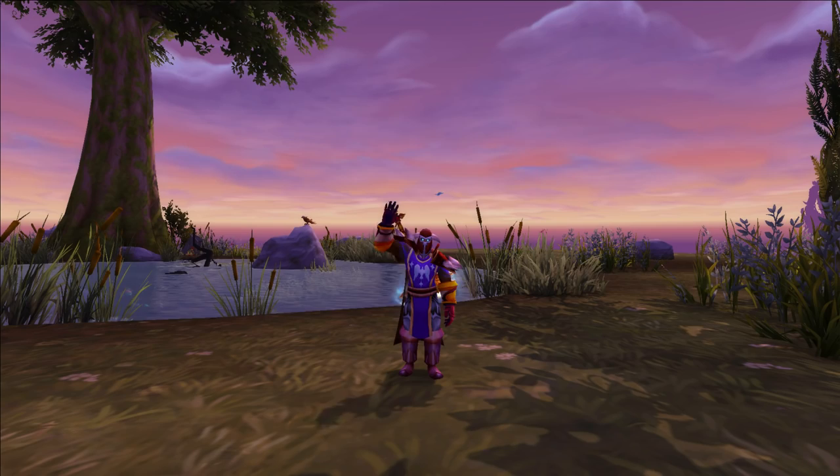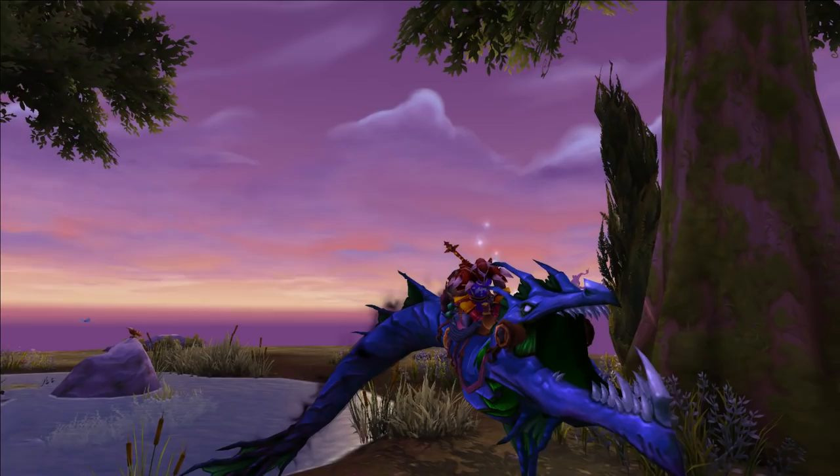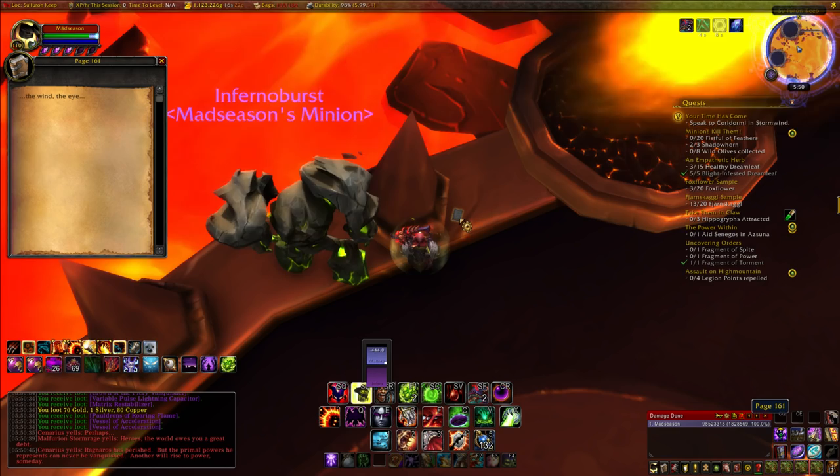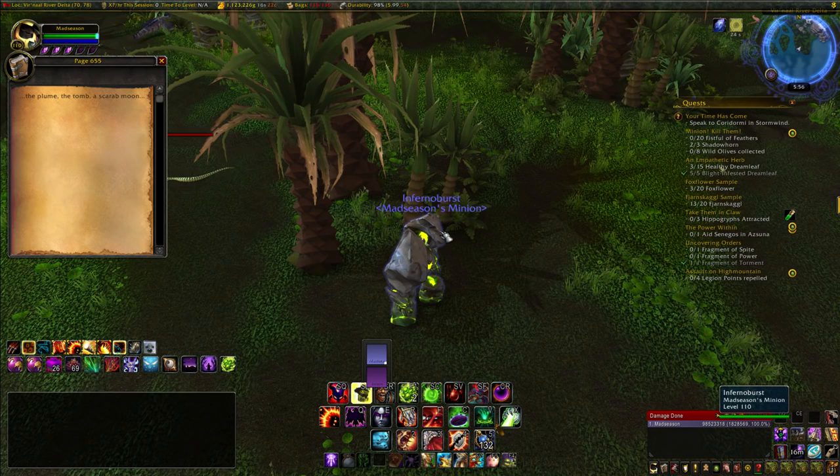Hey guys, madseason here back with another video. Recently I made a video about the new Secret Riddler's Mind Worm Mount. This is a hidden mount in the game, and to get it you have to go around the world, click on these super hidden pages, and they'll give you a vague description of the location of the next page. They've all been found — there are nine in total — and you have to click on them in order to get the mount, similar to the Cosmoth the Hungry Secret. In this video I'll show you the location of every single one and run you through the process of getting this mount.